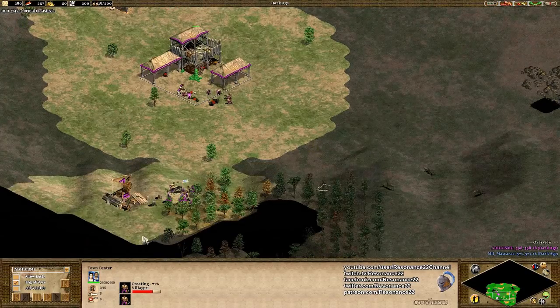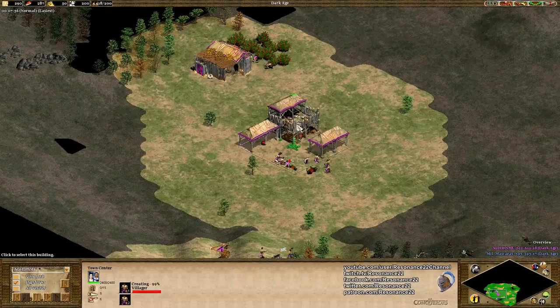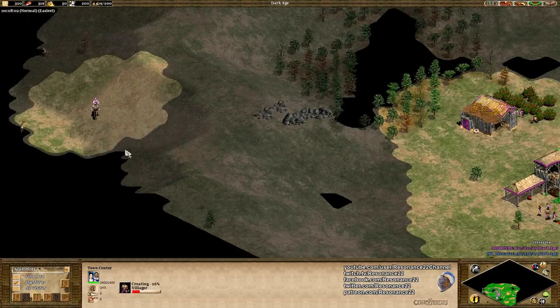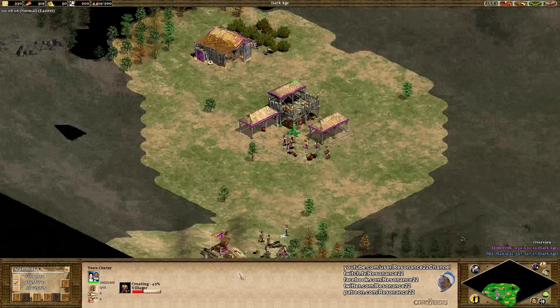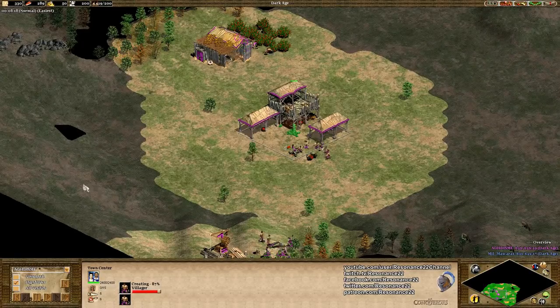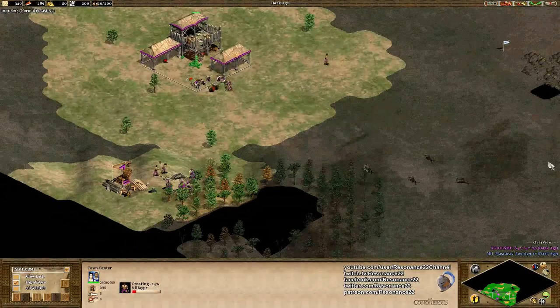It's not immediately clear what build order he's going for. If you open up with three on wood, sometimes that would signify a scout rush. Now Arabia is a map you definitely have to master if you're playing online — it's either that or Black Forest and Arena, those are usually the most common ones. It's good to see him playing as the classic Huns versus Chinese. Both are pretty good civs in Arabia, Huns being one of the best because he saves so much wood by not having to build houses.